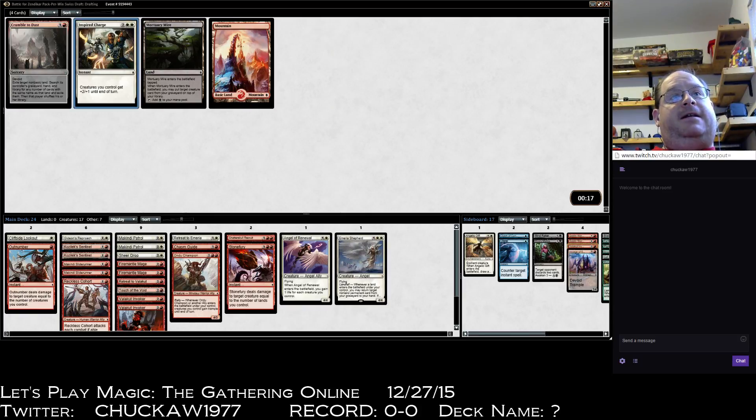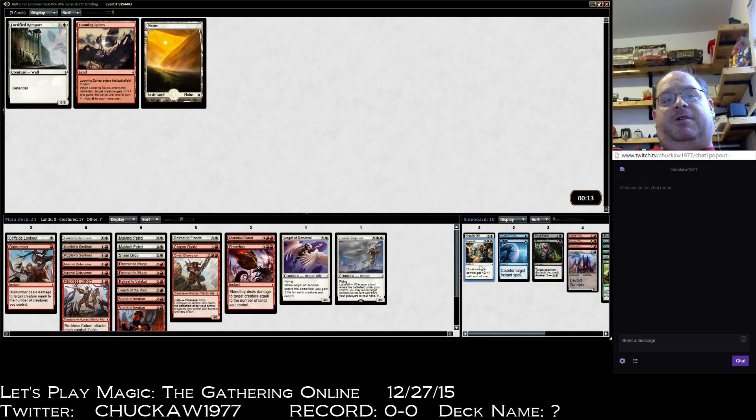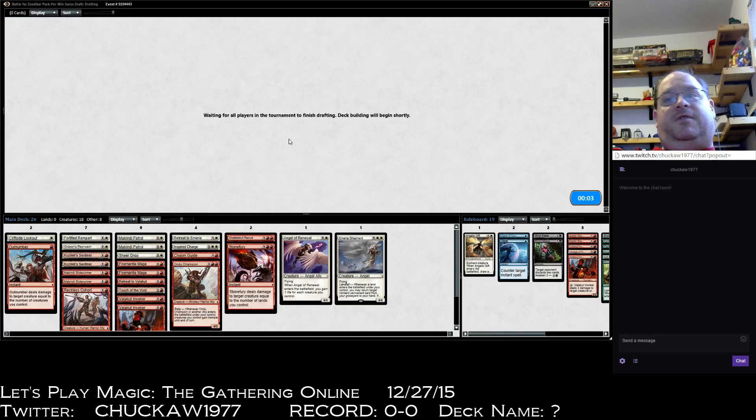Crumble to Dust is bad. Inspired Charge can be a blowout — that can actually be really good in this deck, I'll put it in for now. Fortified Ramparts is just hard to deal with. Another Valakut Invoker — it's going to be nothing but the Valakut Invoker deck.